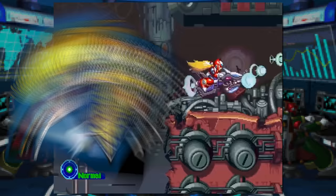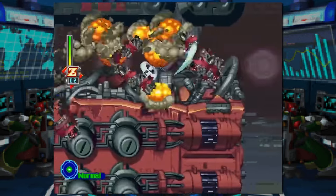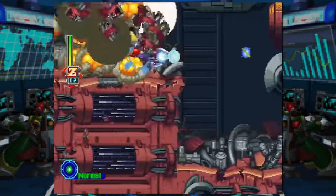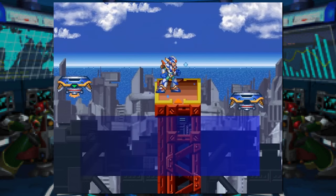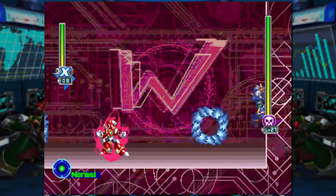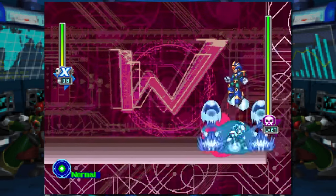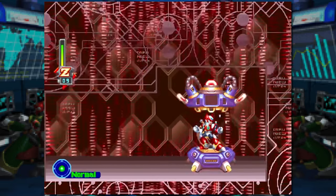Mega Man X5 is where most people say the series starts to go downhill, but those guys are dumb because this is the first Mega Man game to have two sets of armor. Technically it has three I guess, since you are able to use the armor from the last game as well, but since you get that from the start I'm not counting it as an upgrade, so it's disqualified. Also, there are two secret armors in this game — the Ultimate Armor and Zero's Black Armor — but these are both awesome, so they aren't going to be the worst.